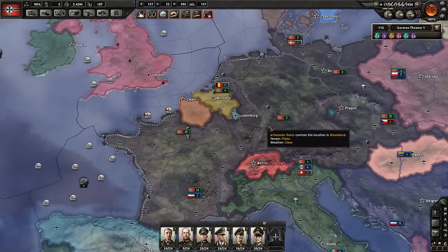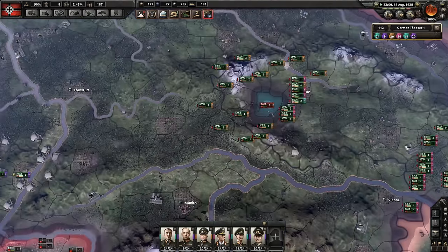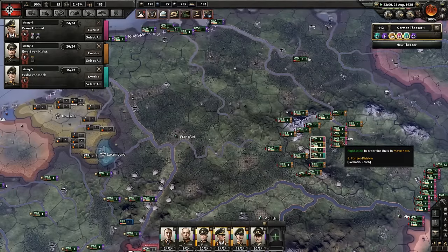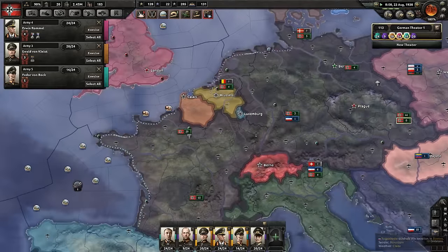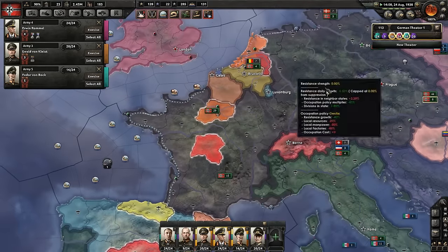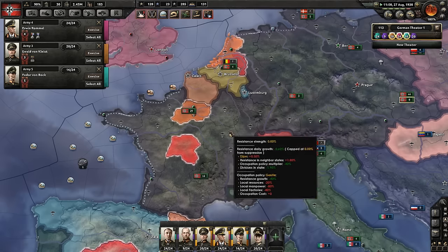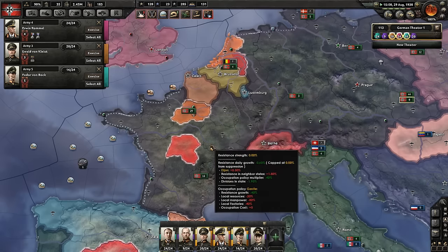2.5 million now — that's better. We brought an extra 2 million men in. How's the resistance looking in France? Mostly taken care of, but it's still problematic over here. We're going to want to have one over here too. What I'll probably do is maybe make these garrison armies. I think I'm going to need a full 24 in France to properly garrison it, and maybe 6 over here.